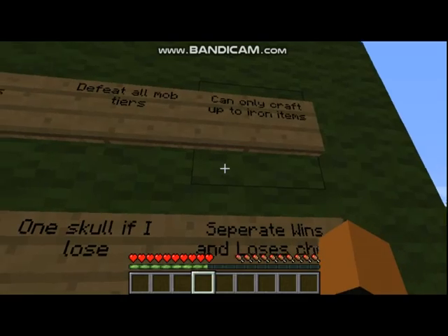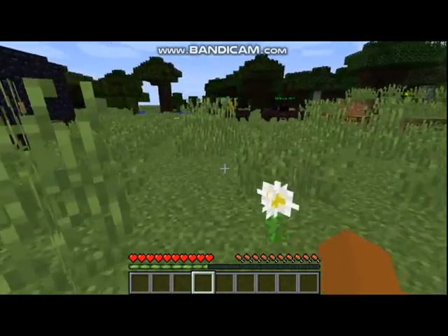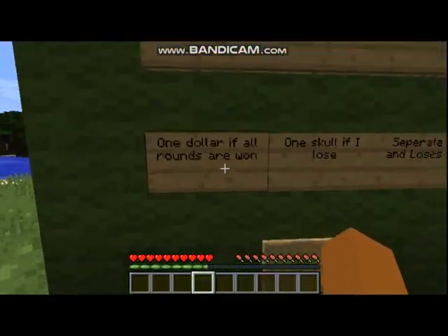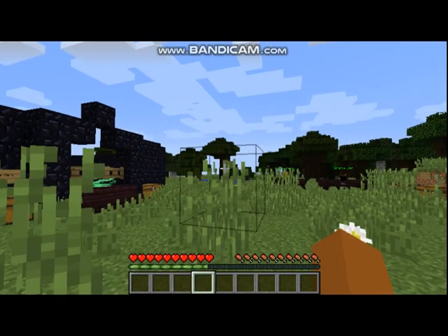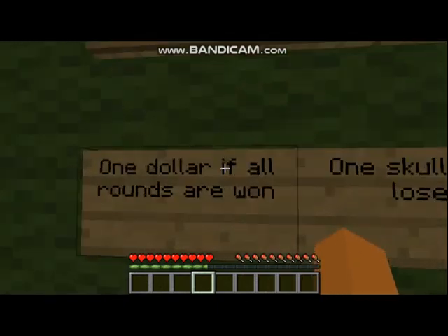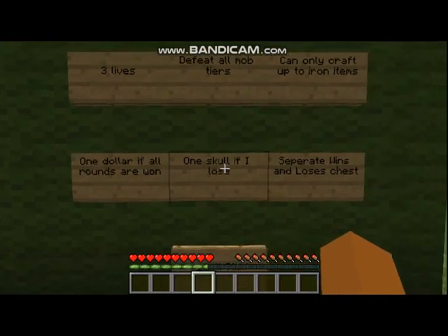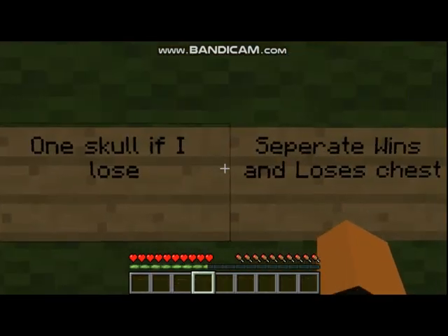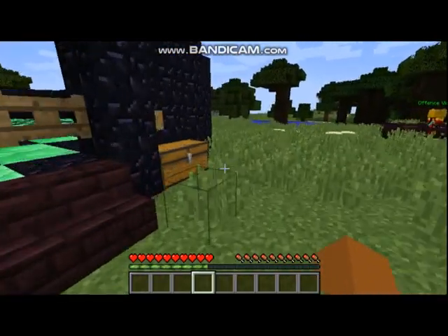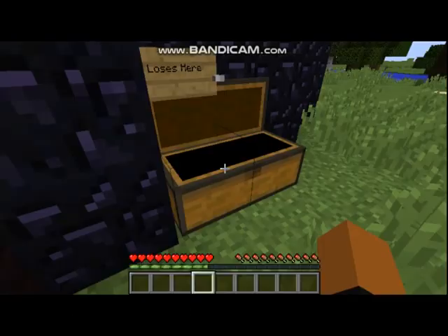I can only craft up to iron armor, so I can't craft diamond stuff. If I ever get emerald mods in here, I can't craft emerald stuff. I changed it to dollars and skulls — I get one dollar if I beat all rounds, and I get one skull if I lose all my three lives. Last episode I did lose, so we have one skull in here.